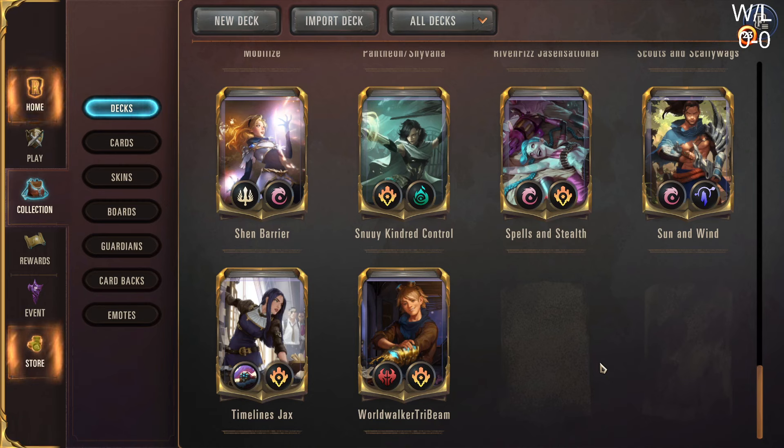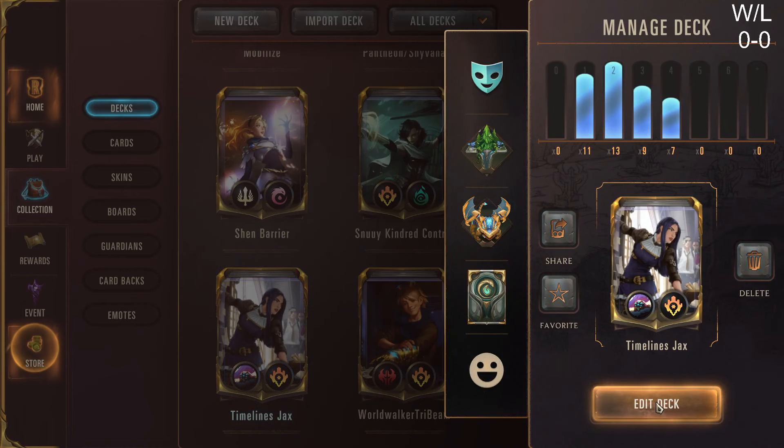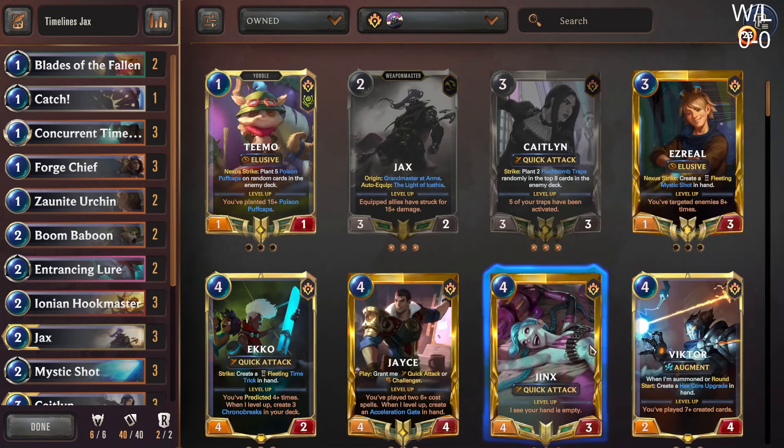Hello everybody, welcome back. We are playing some Jax-Caitlyn Timelines. I've seen a lot of Timelines decks floating around with the new equipment cards, and I wanted to give this deck a try. I found it searching around for different decks, and I'm a big fan of Caitlyn, and I wanted to give Jax a try.